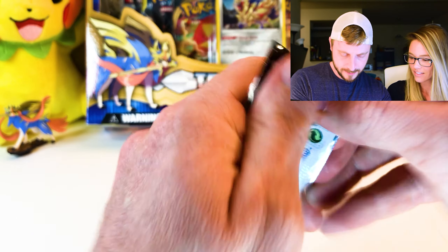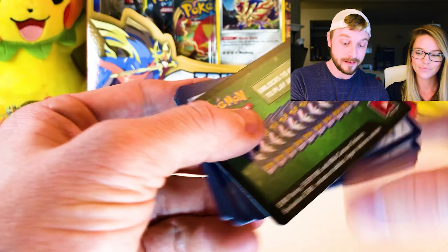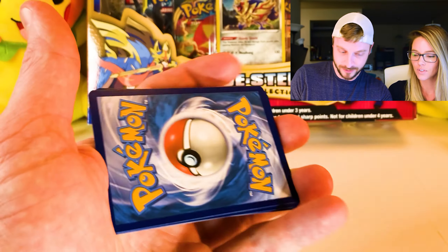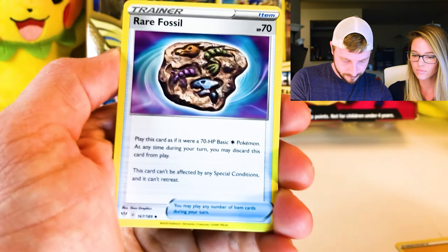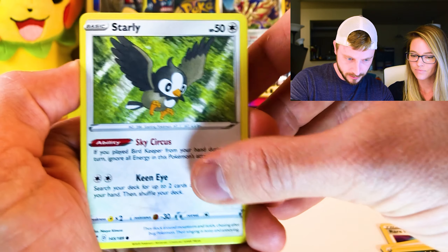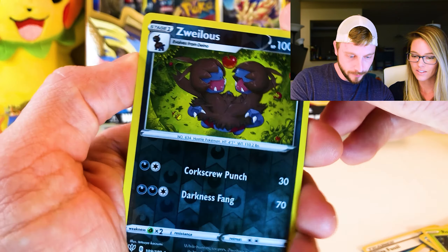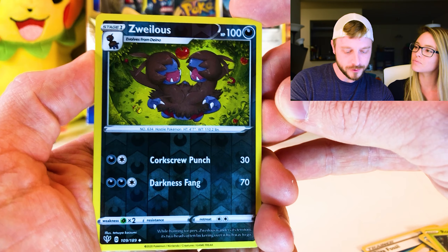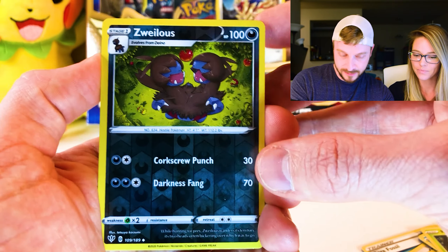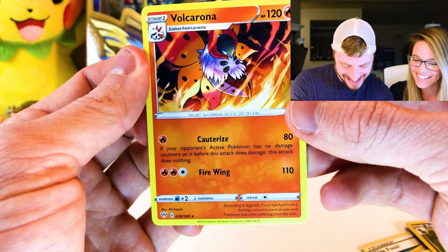Opening up a Sena Scorch pack. I usually give it one little tug and if it doesn't go, I go to the other side. Here's a code card. We have a Lightning Energy, a Rare Fossil, a Furret, a Flaffy, Furloin, Starly, Aaron, Cup-choo! Rowlet, a Reverse Holo Zwellus, and a Volcarona — from Larvesta.